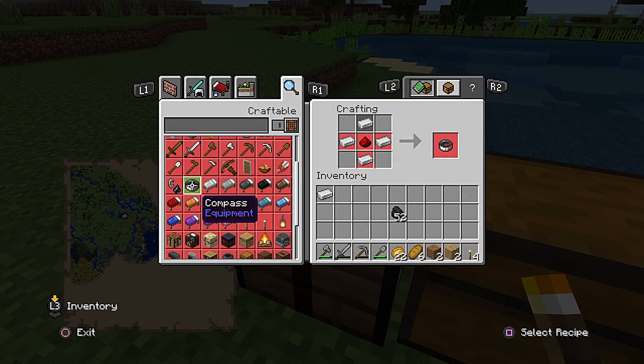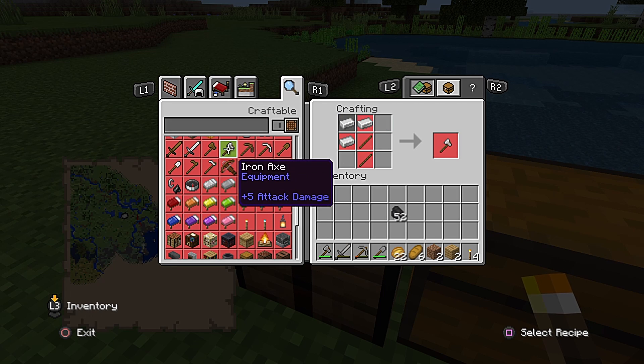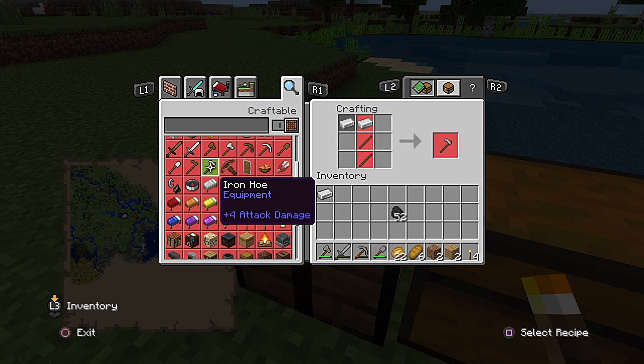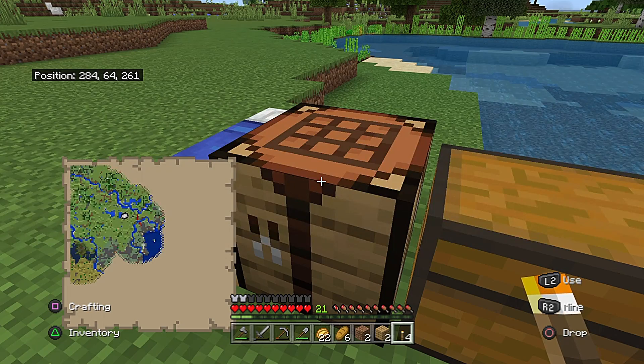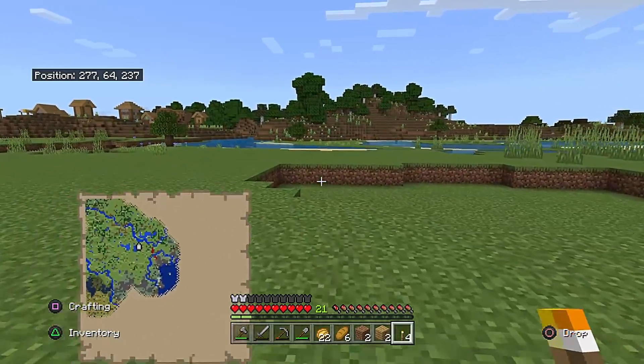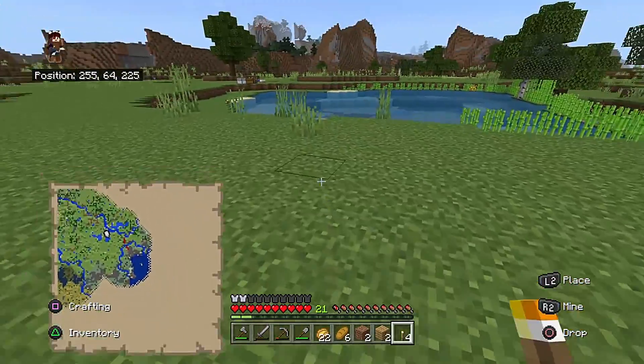You've got a compass which always points you to spawn, and those shears I was talking about. Now we can make iron tools - they last longer than stone tools, and stone tools last longer than wood tools. There's a kind of step to things: a wooden pickaxe can mine stone and coal but cannot get iron, so you need a stone pickaxe to get iron. A stone pickaxe can also get copper. An iron pickaxe can get gold, lapis lazuli, redstone, and also diamond - and diamond is something we're gonna have to dig deep to get.